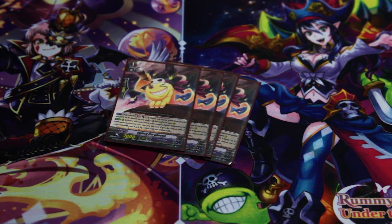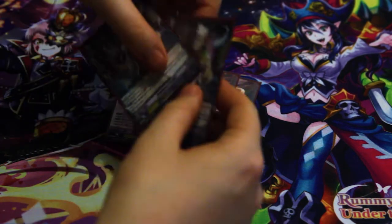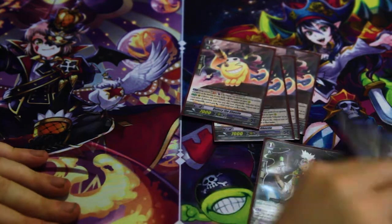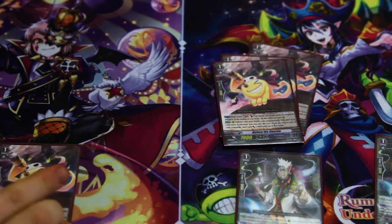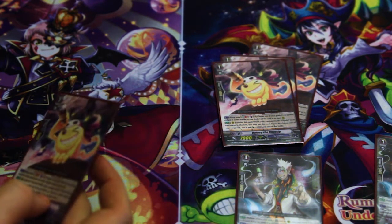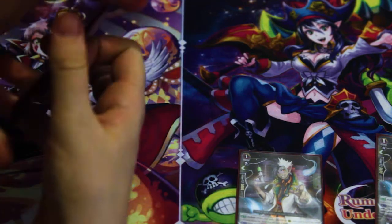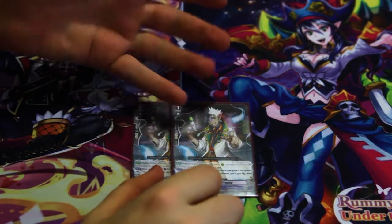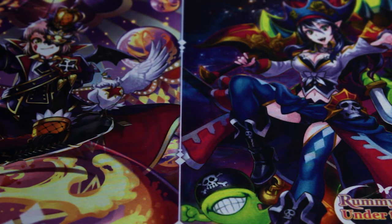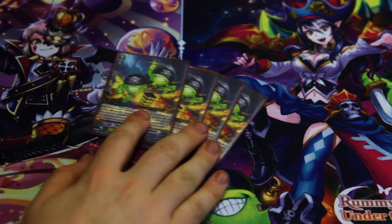Working with that is Madness Frankie — he may not be a Ghosty, but how it works is you get any trigger, rest it, it becomes a 10k booster, then you put it back and call him. He works as an interceptor from anywhere if you have a Ghosty. Even if he's not intercepting when Night Rose is the vanguard, he's good because he can be called whenever you want so you'll never not have a full column. He's a four-of and really cheap — you get one and just keep calling him.